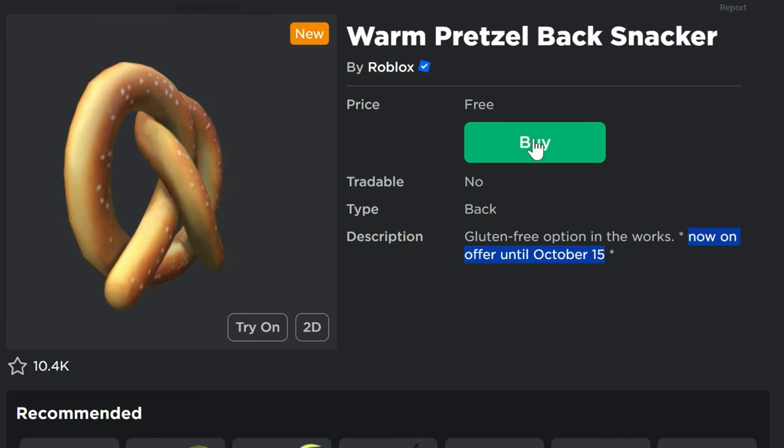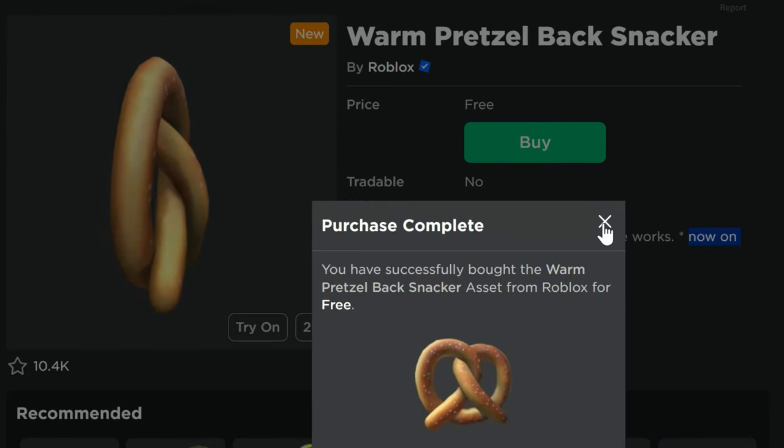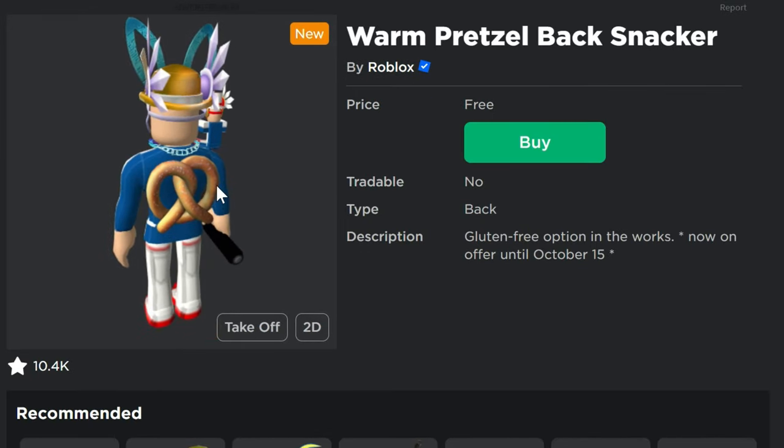I've got the link to this in the description of the video. All you have to do is click on Buy and then Get Now, and boom — you've got it in your inventory for free. As for seeing what it looks like when you wear it, here's what it looks like when you wear it.